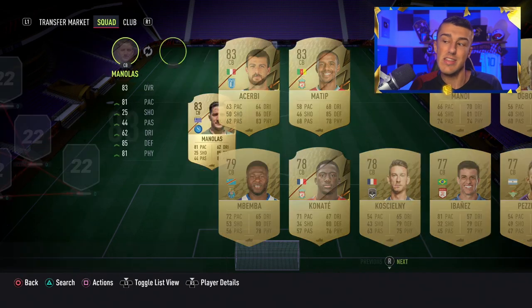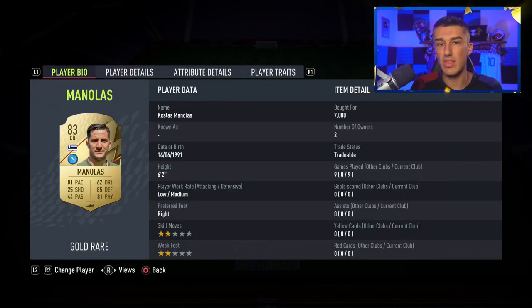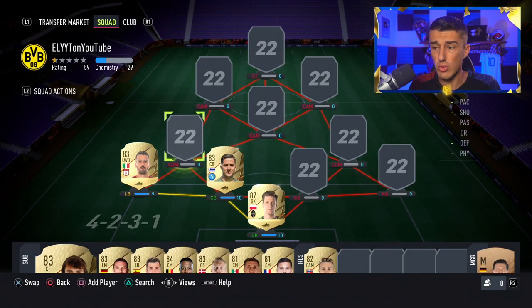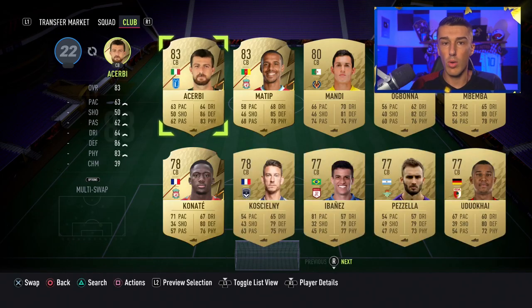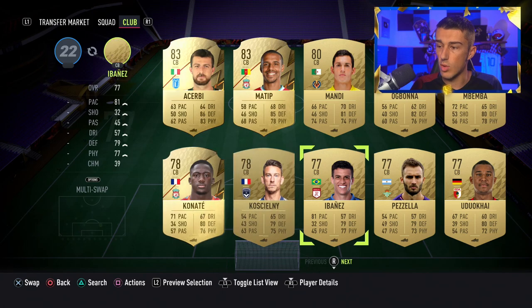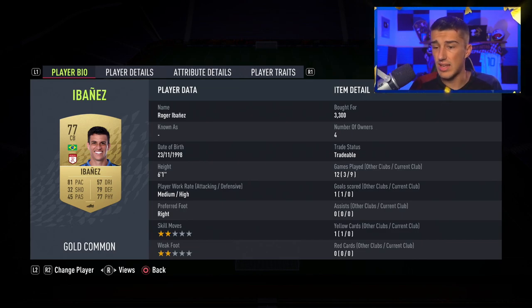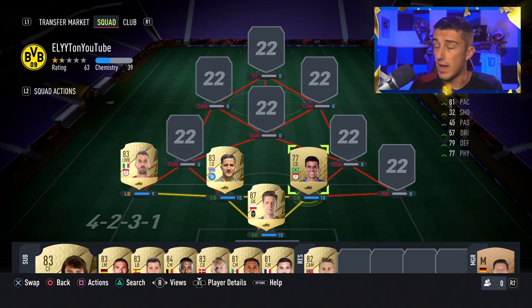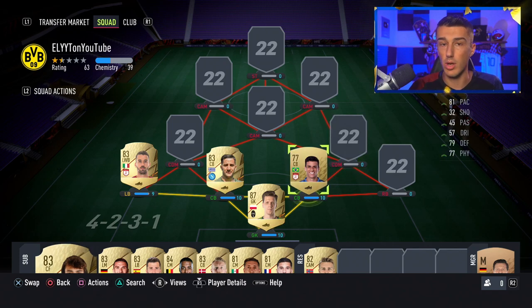Across center back, we'll start with Manolas — 83-rated with 81 pace, 85 defense, and 81 physicality. If that player was in the Premier League, he'd be 70,000 coins; instead, he's 7,000 coins. For those first three players we've already dished out over 22,000 coins, so we need to go a bit more budget in the midfield and the rest of the defense. I expect Szczesny and Spinazzola to go up in price, while players like Ibanez will get cheaper over time, keeping the squad around 50k.